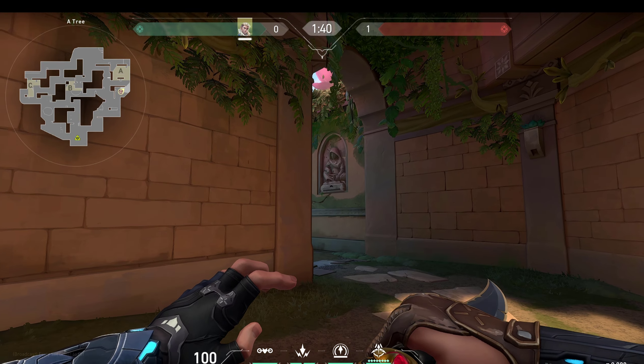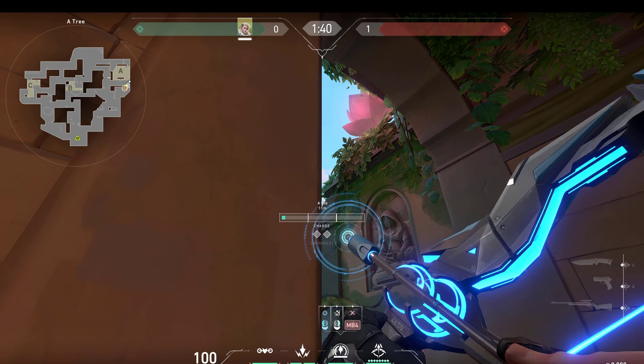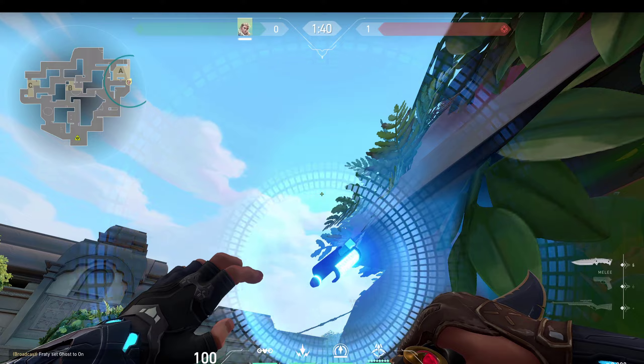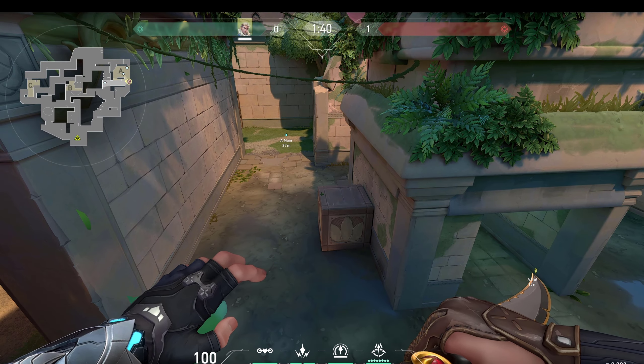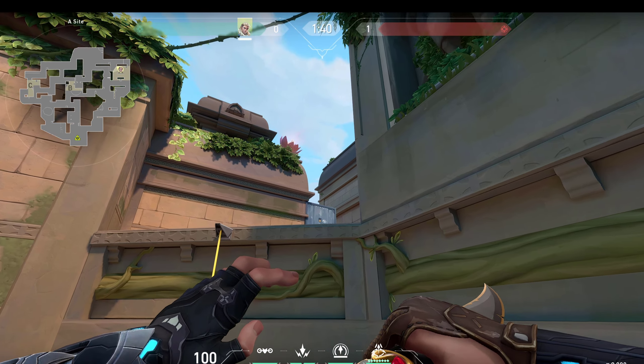When you are in A doors and want to go out, simply doing a recon dart on this corner works great. Just aim there, full charge it, and land it there. As you can see it would reveal anyone in these corners — pretty much all the spots you should be worried about when entering.